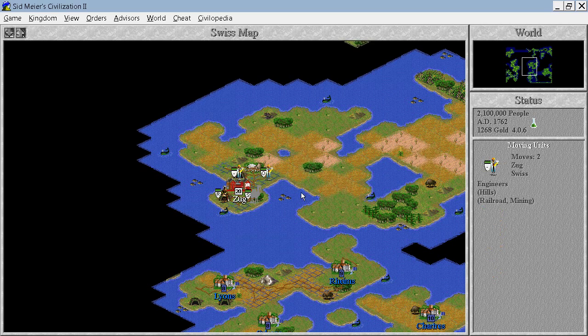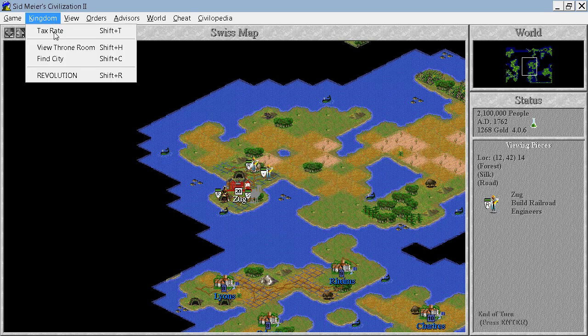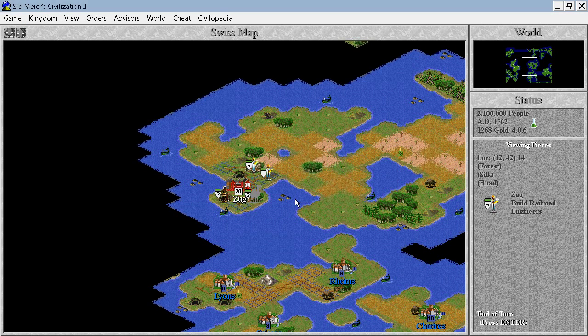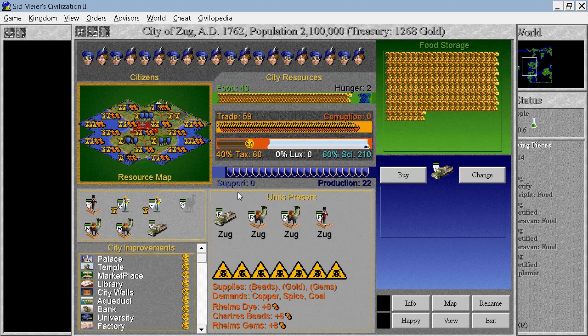Let's fortify. You can go here, build a railroad, and it's time to do a revolution. Yes, we want a new government — we want democracy.